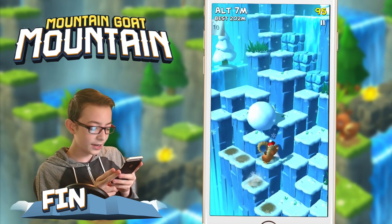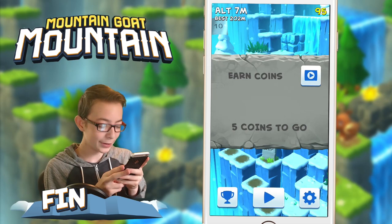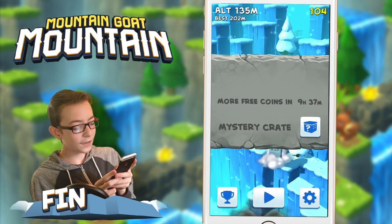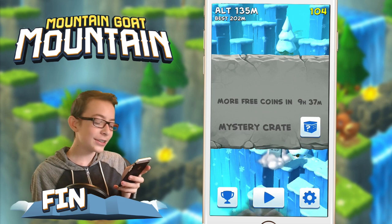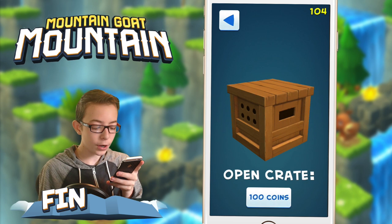No matter how hard I try, he still just wants to kill himself by jumping off precipices, which is kind of sad. Just got smacked by a giant snowball. We're gonna starve — no! I jumped off the edge right before we starved. Dang it, goat! You were on your dying last breath, and instead of grabbing that grass you just decided to jump off the edge. Maybe you're not the right goat for us. Let's get the mystery crate and see if we can get a better goat.